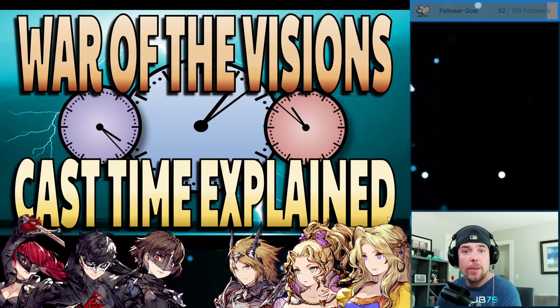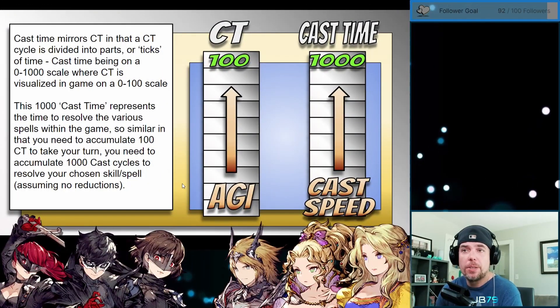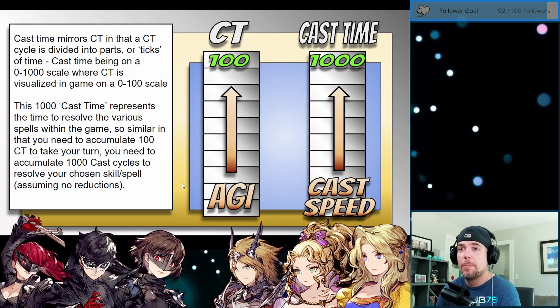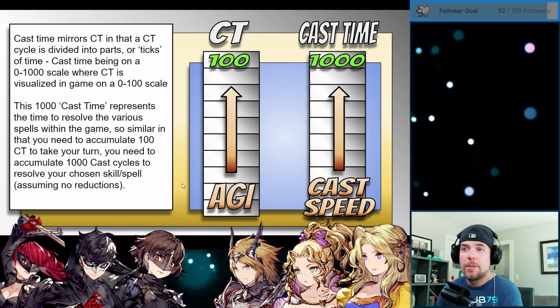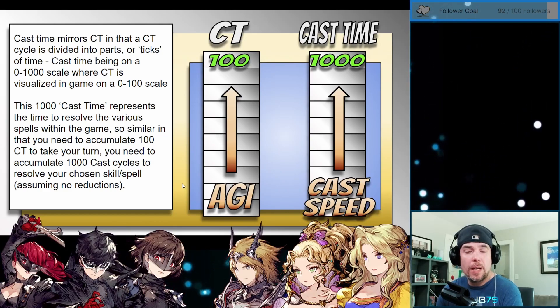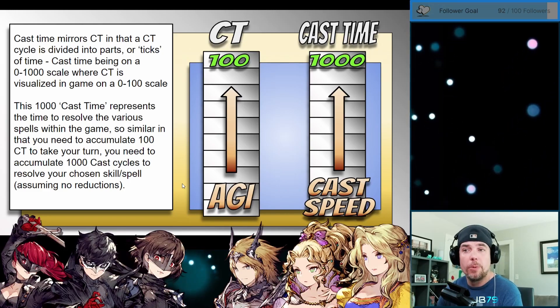So today I wanted to try and break all that down visually so you can have that knowledge moving forward and make more informed team building decisions. The first thing I want to quickly touch on is the relationship between CT and cast time. These mechanics both operate on a cycle or clock tick system, and that's all happening transparently behind the scenes, but essentially is how the game is determining the turn order and what actions are happening when in real time.